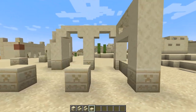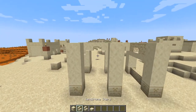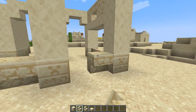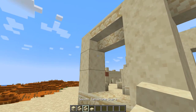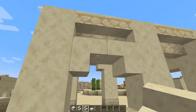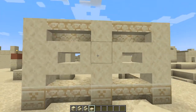Moving on further round to the back of the build, we're going to do the same again on these chiseled blocks — three smooth sandstone — and then grab some sandstone stairs and place two upside down at the bottom, as well as two upside down at the top. Then grab some smooth sandstone stairs and place two upside down facing towards each other, on both of the gaps, and then two smooth sandstone slabs underneath.